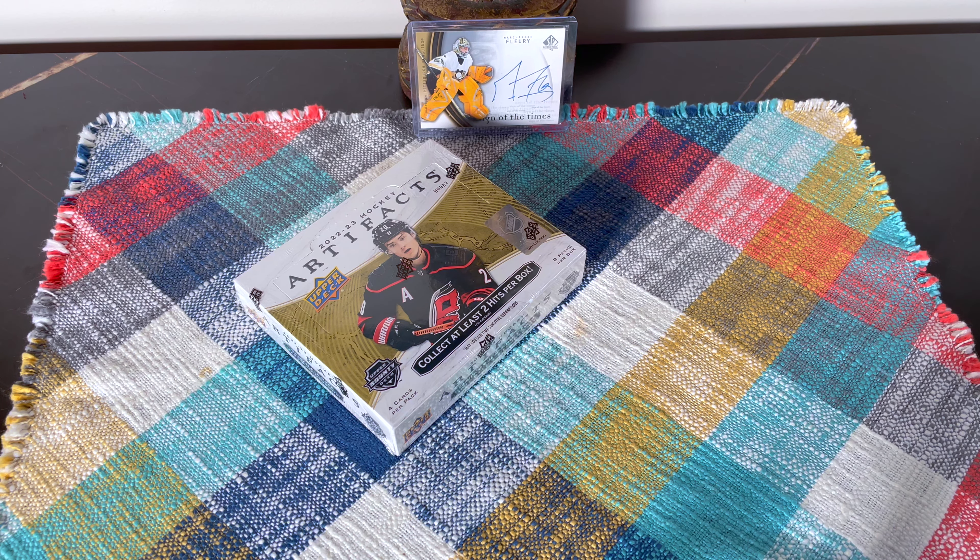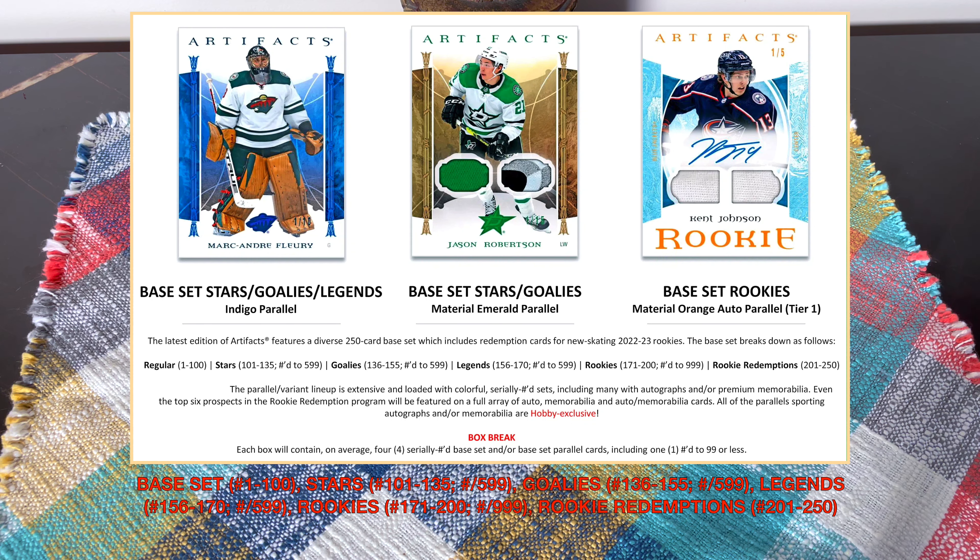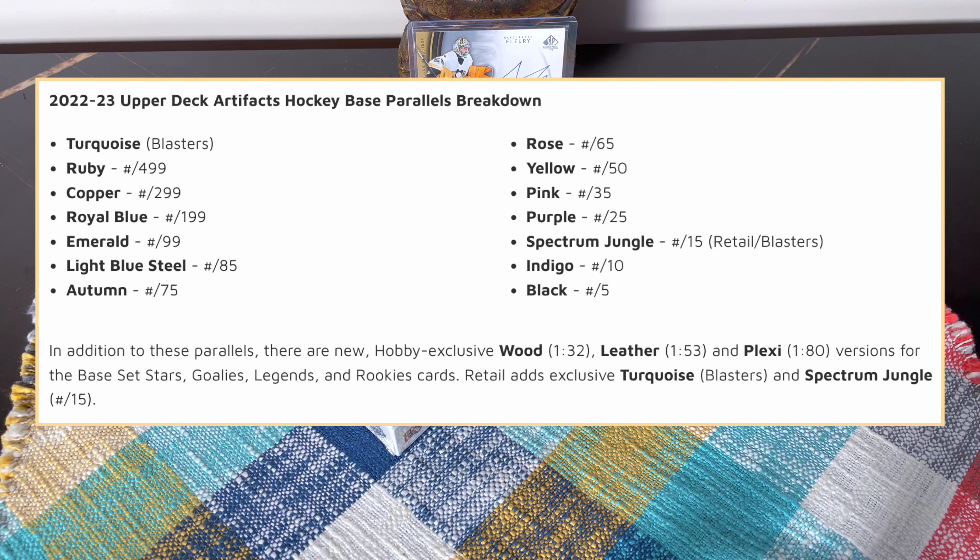Configuration: four cards per pack, eight packs per box, 32 cards total — used to be 40 cards, so eight cards fewer than historically. Base set runs one through 100. Beyond that you have stars, goalies, legends, rookies, and rookie redemptions — 201 through 250. Parallels include turquoise, ruby, copper, royal blue, emerald, and more. Autos include roses, spectrum, jungle, retail exclusive indigo, black, and others.